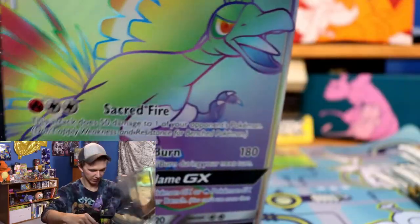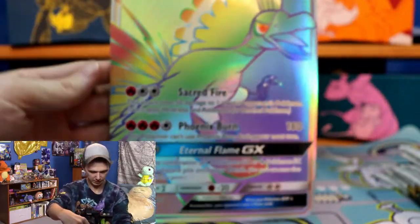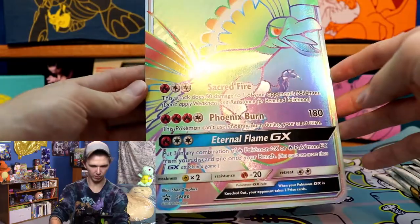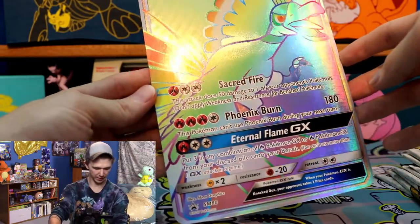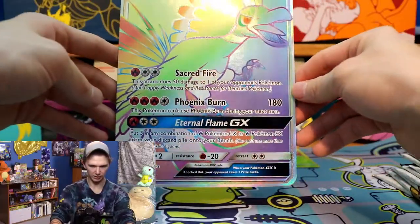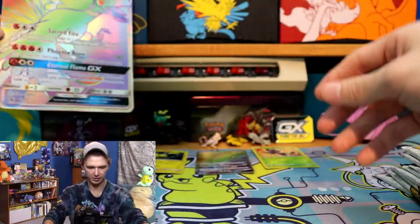I want to show you guys this gigantic Rainbow Rare, and then eventually the poster as well that just came collapsing out. Look at that — such a cool Rainbow Rare. Mine's got a bit of a factory defect on there; you can see that line running right down. Oh well, that's not a big deal. I'm okay with it — this is a cool card regardless. I love Ho-Oh, so it's nice to see it in a jumbo card.